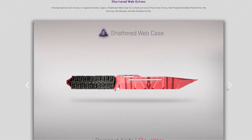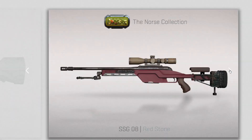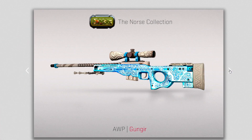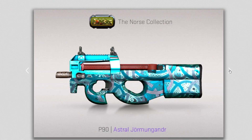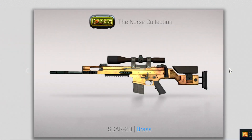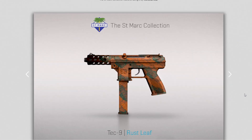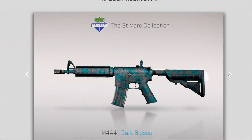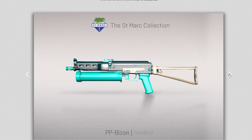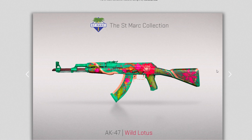A new pearlescent coating setting was added for workshop creators — skins will look different at different viewing angles, and many creators will likely make beautiful skins with this. For map changes: Studio was added to Scrimmage and Casual, Jungle was added to Danger Zone rotation, Lunacy was added to Flying Scoutsman. Zoo and Seaside have been removed, and Cache has been moved from Scrimmage to Competitive. That's the operation — let's play!